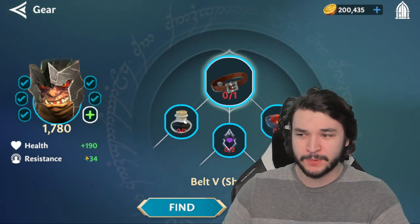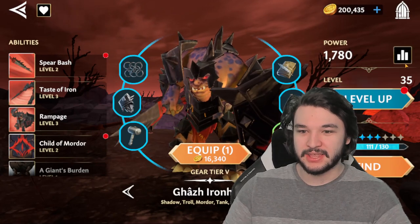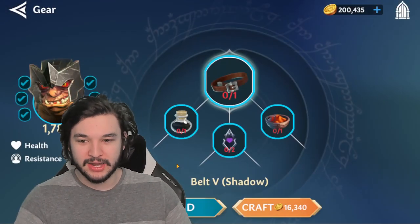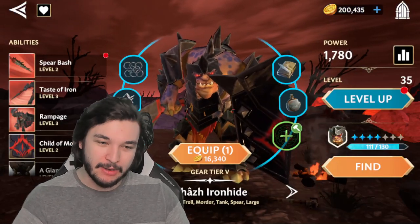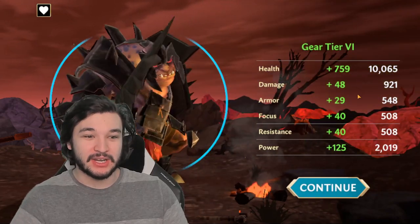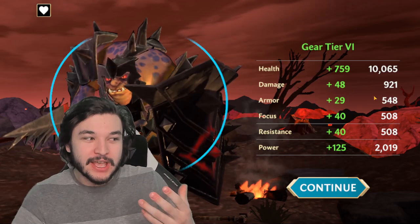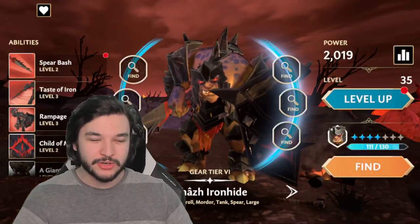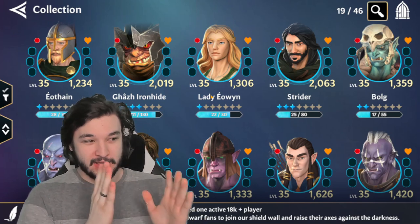We can finally equip this gear piece, which gives 190 HP, 34 resistance, 29 armor, and damage focus. In the grand scheme of things, on a character with 9,116 HP, 190 HP is about a 2% increase — very minimal. However, when you upgrade a full gear tier, look at what happens: we gained 759 HP plus increases to damage, armor, focus, and resistance across the board — roughly an 8% HP increase and about a 4-5% damage increase. That tier bonus is what we're really after.